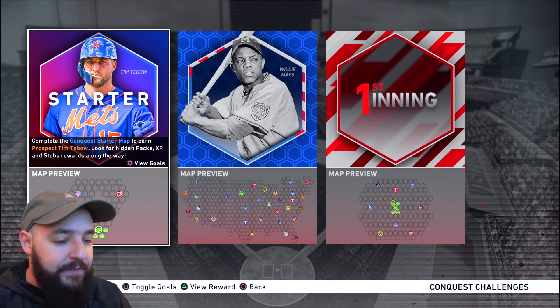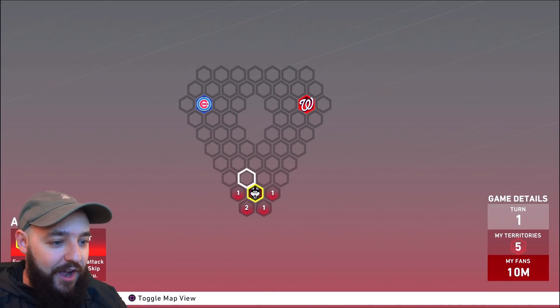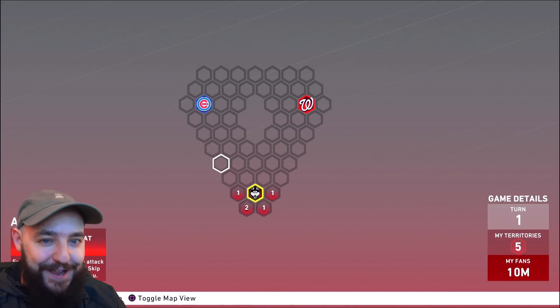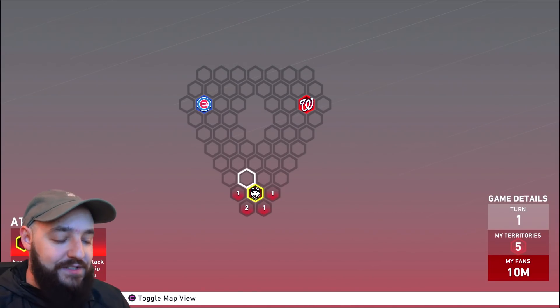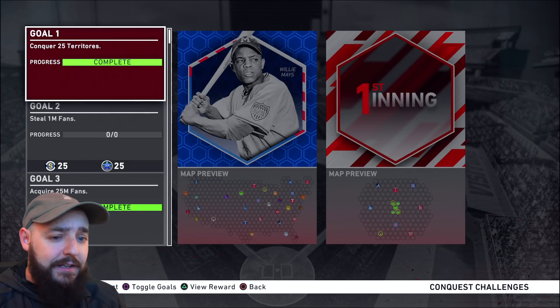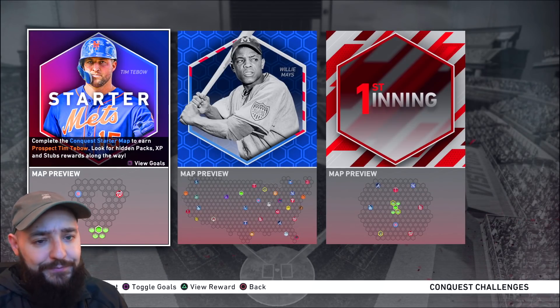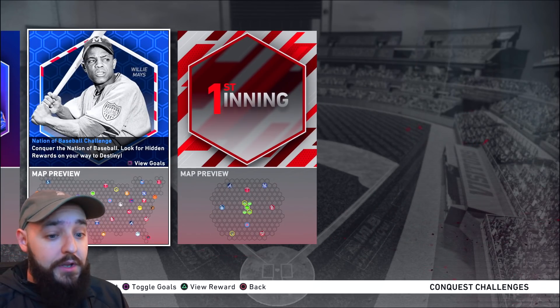Which will be the next thing I talk about once I finish up on this. But I did this Tebow one too — pretty cool. I literally went like one, two to this spot and you get a free pack. So there's so many ways to just get free cards and stuff like that. And even if you don't get good players, you can get stubs to sell and then buy cards too. So pretty nice. I eventually will conquer this one, but this is a long grind bro. Every year this takes a long time.